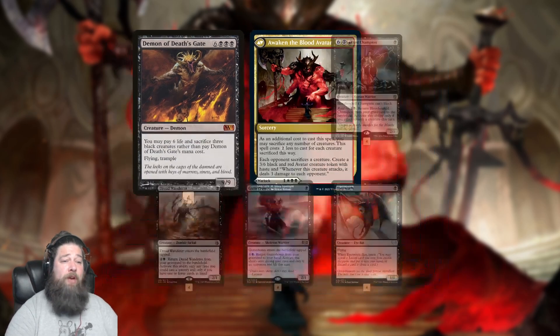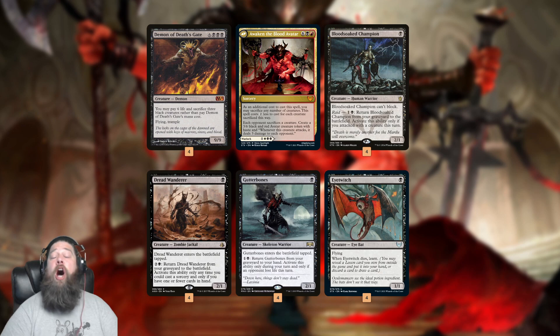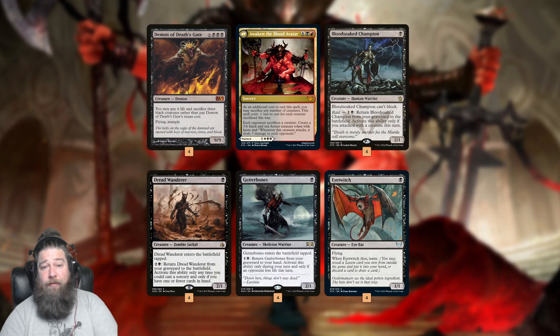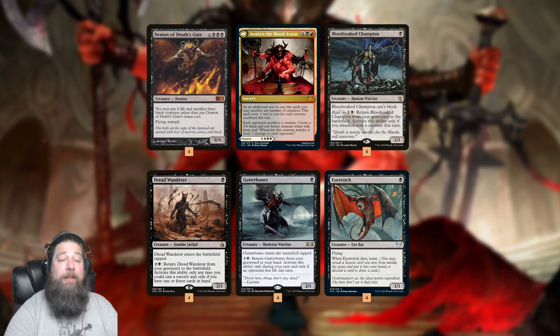Awaken the Blood Avatar takes an extra turn, but on turn 3 we can sack 3 creatures, pay 2 mana, and get the big avatar that makes our opponent sacrifice something and deals direct damage when it attacks. Step 1 is a bunch of 1-drops: Bloodsoak Champion, Dreadwanderer, Gutterbones — all 1-drops that come back from the graveyard. Eye Twitch, when it dies, gets to tutor a lesson from our sideboard.